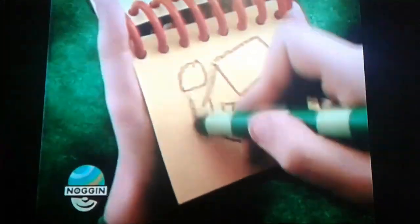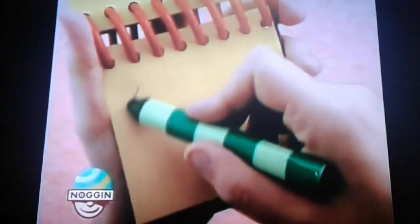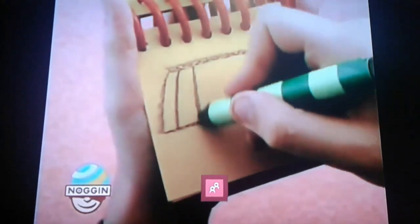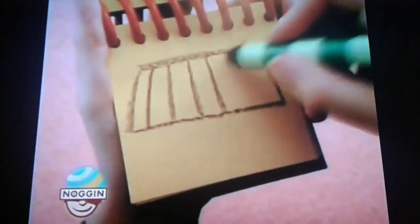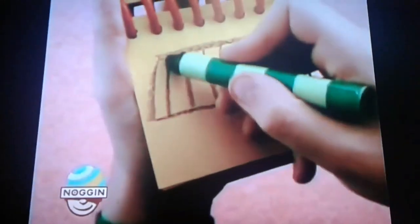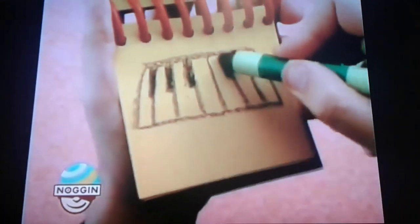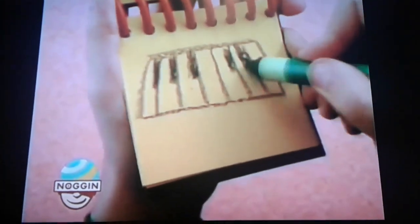We have a bar, a big rectangle for the piano, some keys, big black lines for the black keys, and we have our tune.